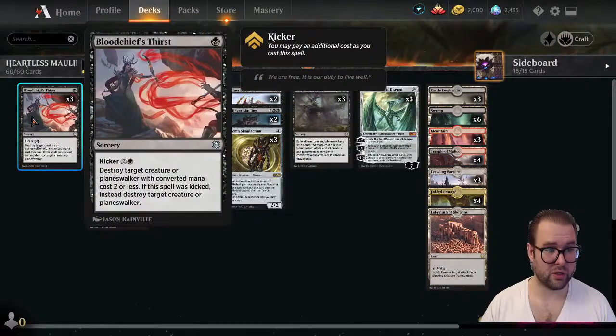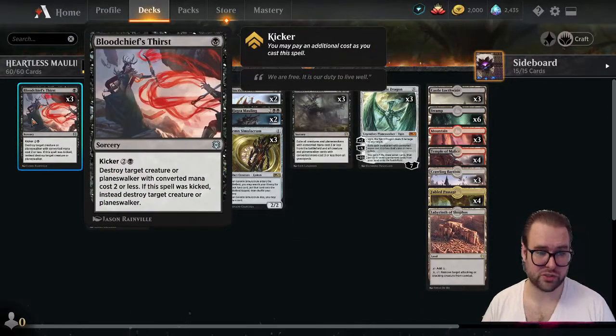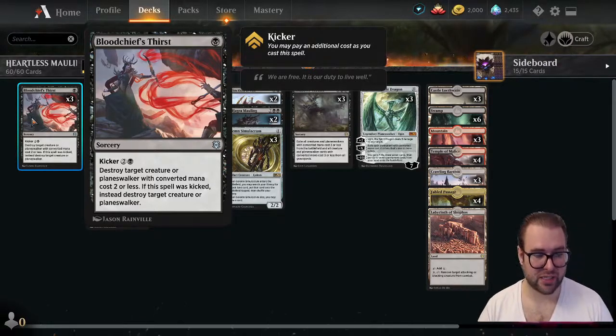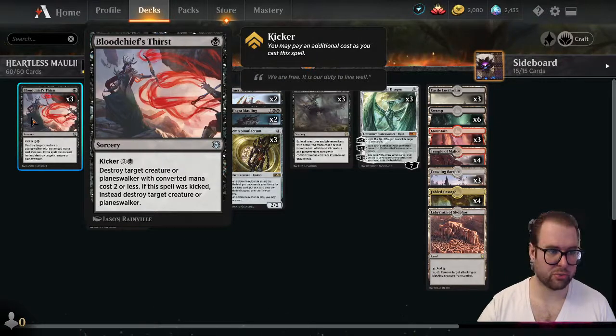On the one-drops we have three copies of Bloodchief's Thirst. At sorcery speed, destroy target creature or planeswalker with converted mana cost two or less. If this spell is kicked, instead destroy target creature or planeswalker.